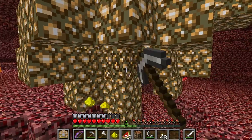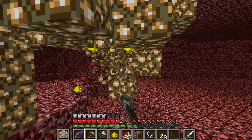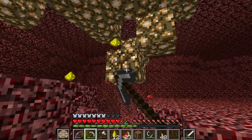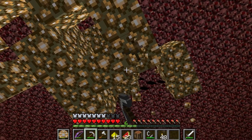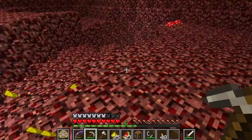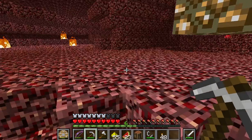Grab some of this glowstone. I don't really want to use my Fortune 3 on glowstone because it's not that important. I'm going to bring out my Fortune 1 iron pick - I think I'll do that next time, I'll use that for glowstone and coal. One stack almost.